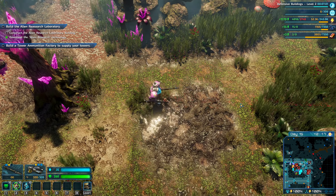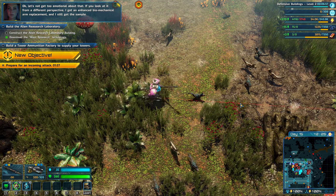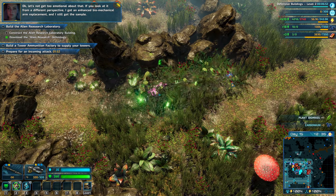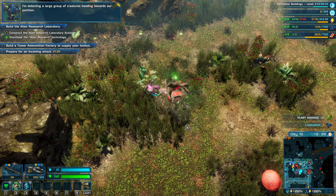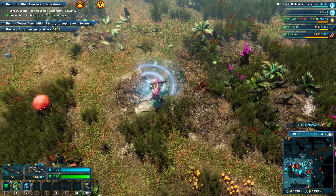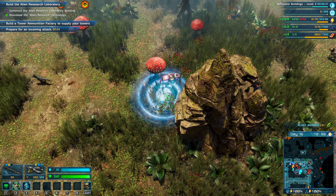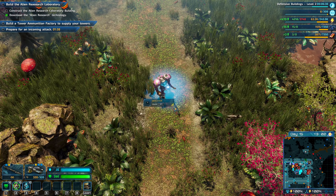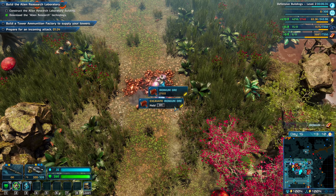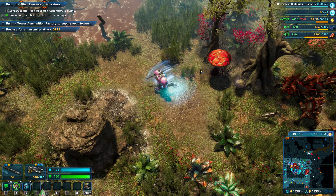Build a tower ammunition factory to supply your towers. Maybe I don't actually have access to that yet — maybe that's somewhere in my long research queue. Let's see if that looked like something right there. I like that you can just uncover nodes — additional nodes like that.